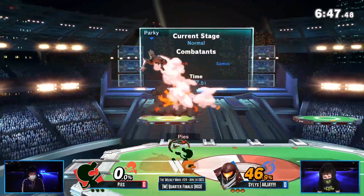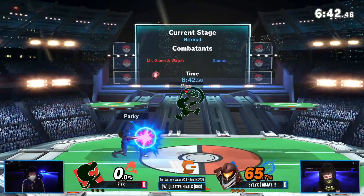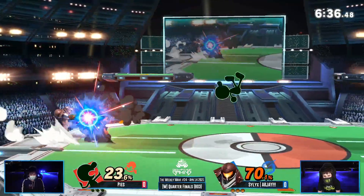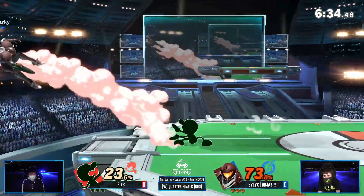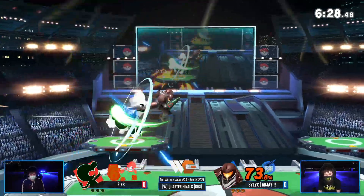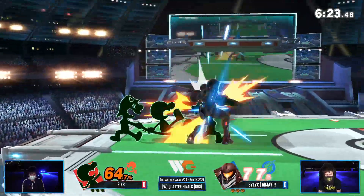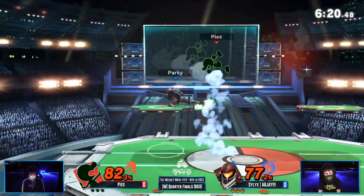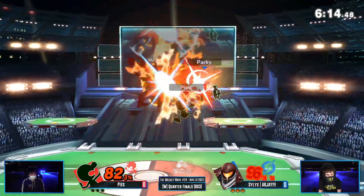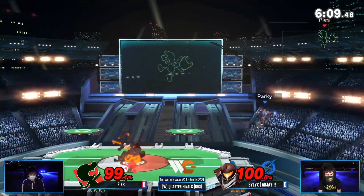Strong start from Pies. He's definitely gonna use that up B to his advantage — get out of that disadvantageous state. We see the up B again; we'll see what RJ does to kind of punish it. It's good to note things as a commentator because then you can tell people about it. Oh, I think we just saw Pies throw out the bucket — that might be a very interesting tool for this matchup.